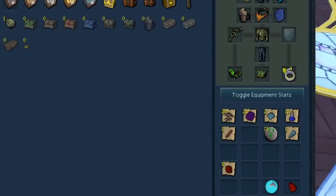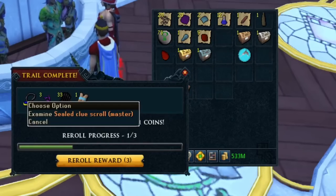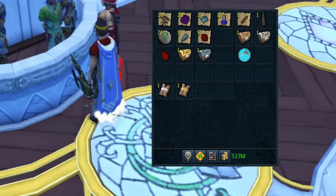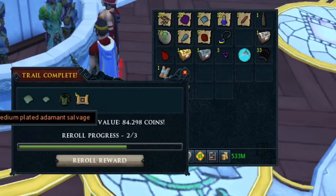On to the clue scrolls. Easy clue — oh my gosh, a master clue from an easy clue! That is rare, like one in 50. I will definitely take that — 17k and a master clue. The medium clue gave 84k, green dragon hide body, and some teleports.